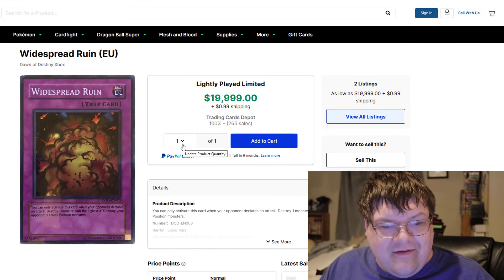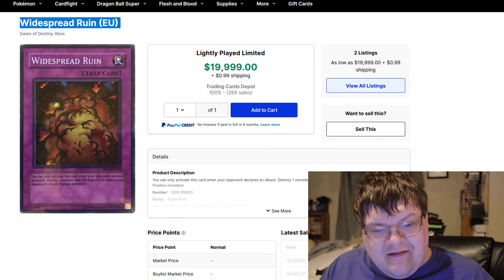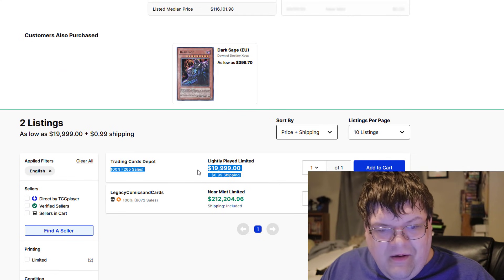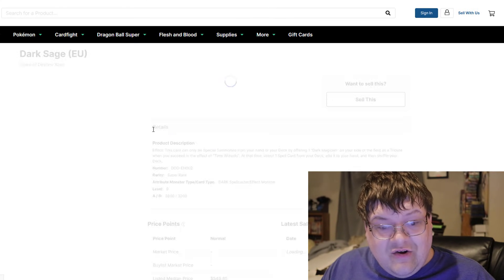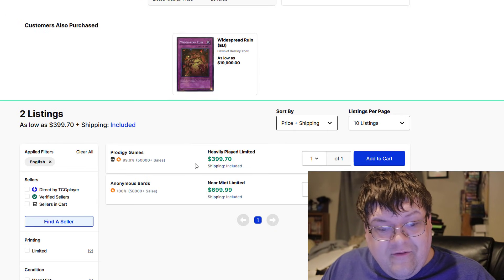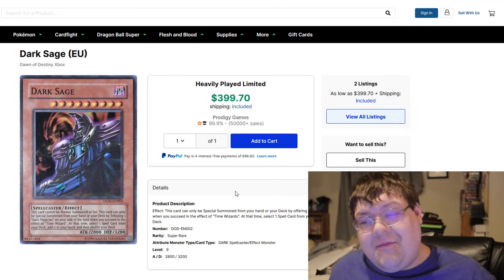Widespread Ruin — this is the last thing for today's Market Watch. The Super Rare from the EU Dawn of Destiny game. The only ones available on the market are pure memes. We also have a Dark Sage Super Rare here — this card actually looks really good. One heavy play for $400, one near mint for $700. Memes — gotta love them.